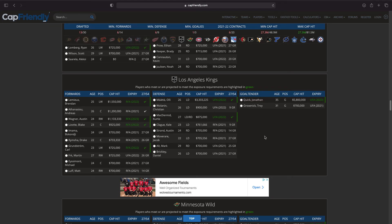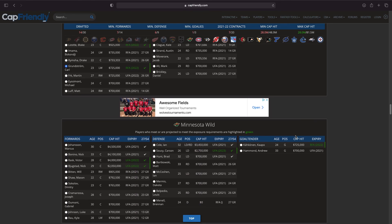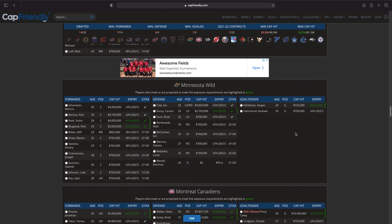Moving on to the LA Kings — I'm thinking Olli Maatta is a decent pick. He's kind of slow but we need some help on the left side. A forward like Brendan Lemieux or Andreas Athanasiou isn't bad. Carl Grundstrom — actually, that's very interesting. I'm going to go for Carl Grundstrom, why not.